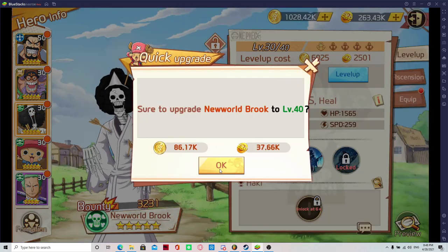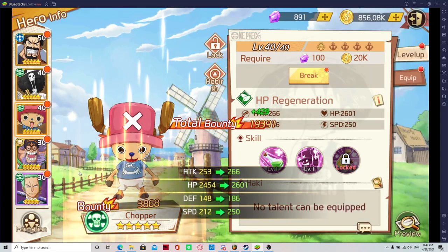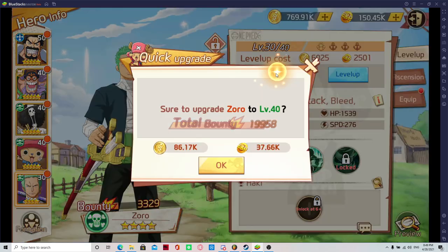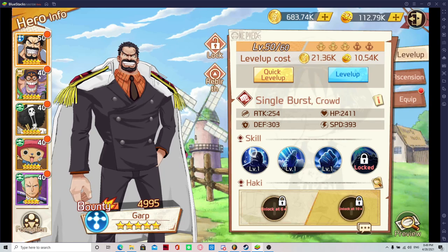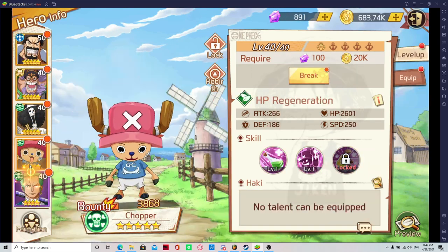Get your best character to level 50 first. Make sure your healer goes up there. Even though Bergus isn't the best tank, make sure he goes somewhere. Now that you have it balanced a bit, start boosting your best character.